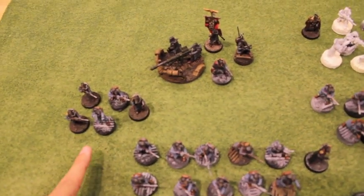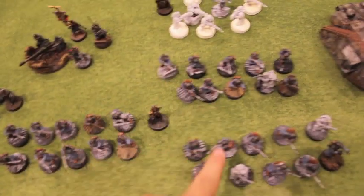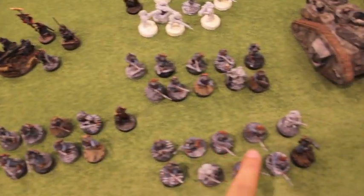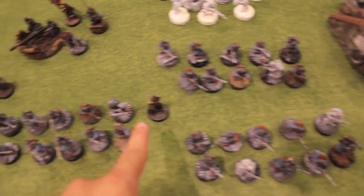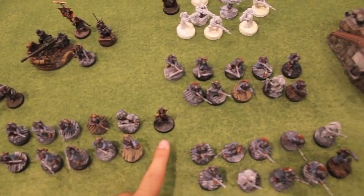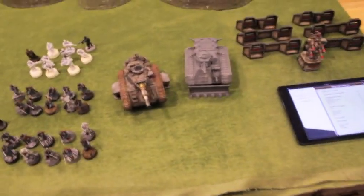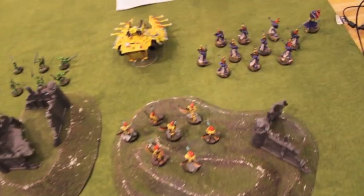Then I've got my platoon command squad with a junior officer and a Vox, three infantry squads which I'm gonna blob up, sergeants in two of them, sergeants in a third, only one Vox operator, and Commissar Bain. No special weapons. So that's my 750 point list, and here is Ryan's, all beautifully painted.